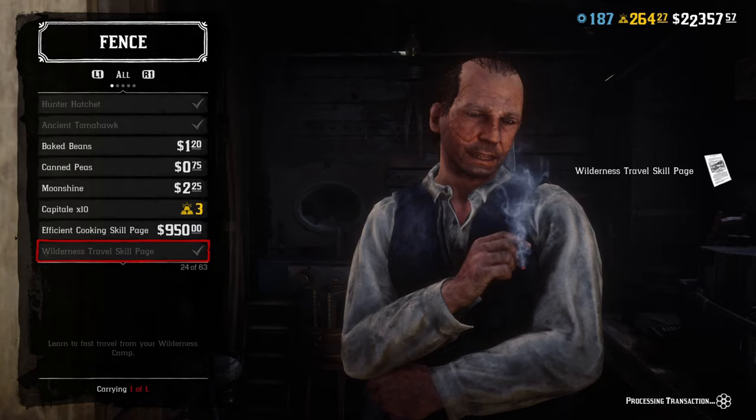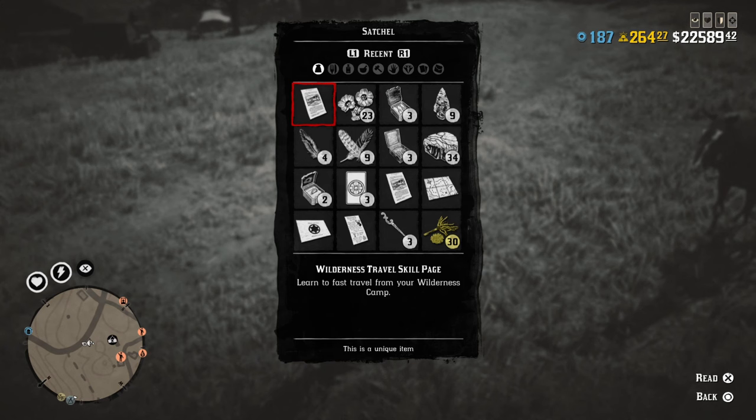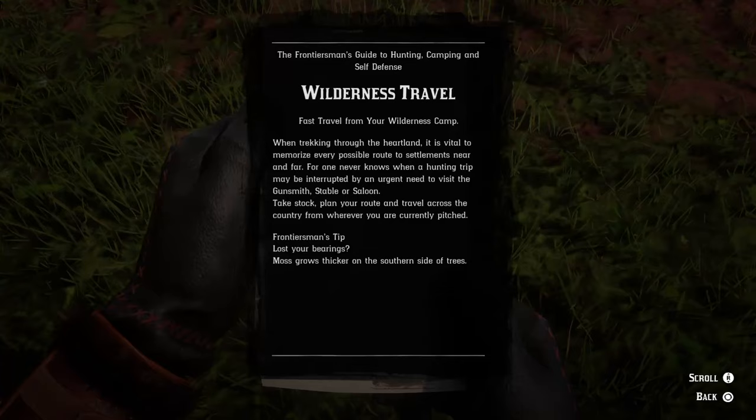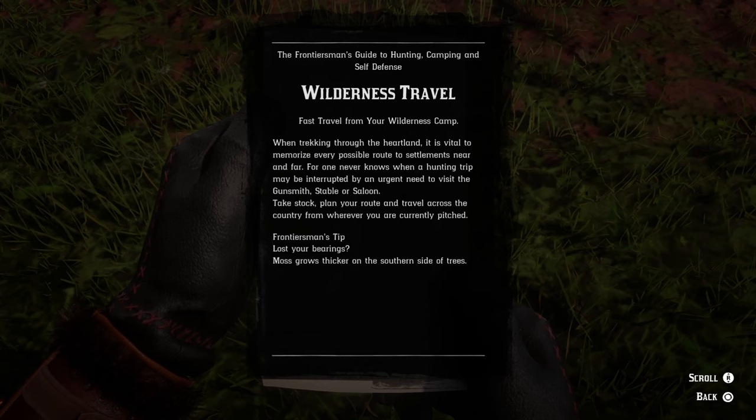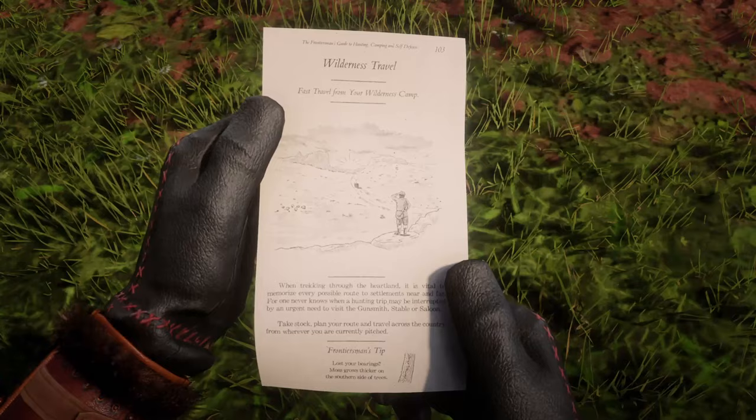Before you can use your fast travel, you're gonna want to go to your stash. Find your wilderness travel skill page document and you're gonna want to read that to open it up. Read it — but don't read it again from there. Once you open it, it will be active.